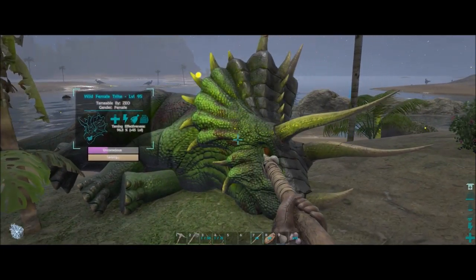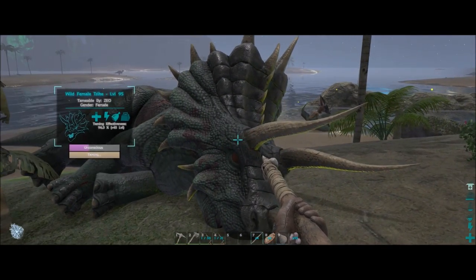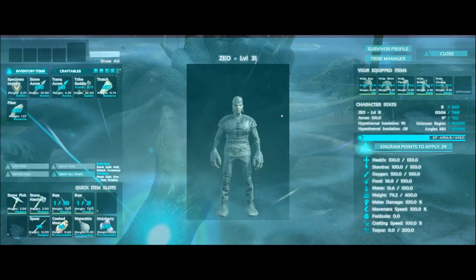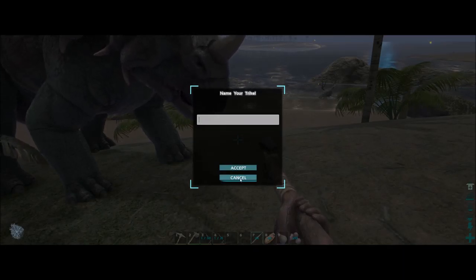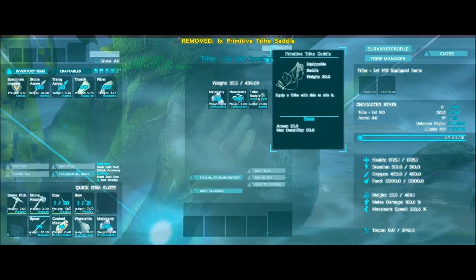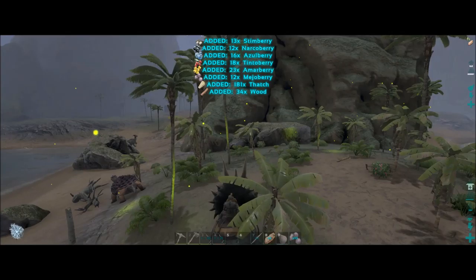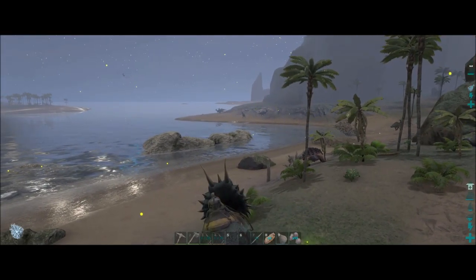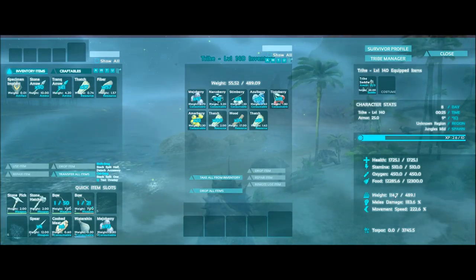We're back — the female trike is about ready to tame up and as you can see it's going to get plus 45 levels. It took a lot longer than last time — only about 10 to 20 minutes for this level 95. One more bite and it will be tame. Wrong inventory — there we go. This one is worthy of a name, not super high level or anything, but I can't think of one right now. I'll go ahead and put the saddle on it and leave the berries on it.